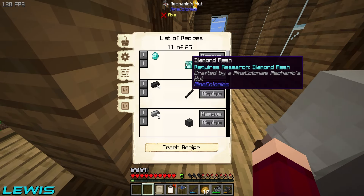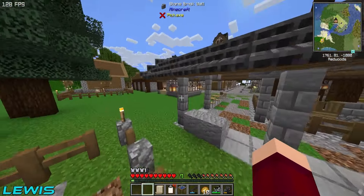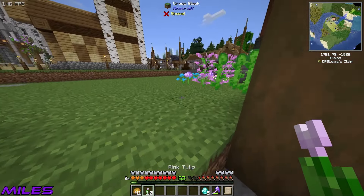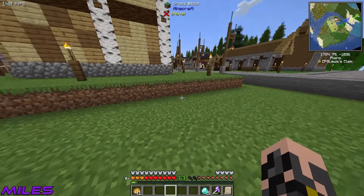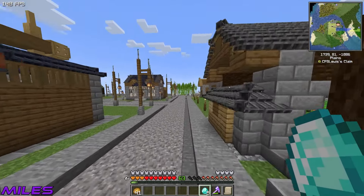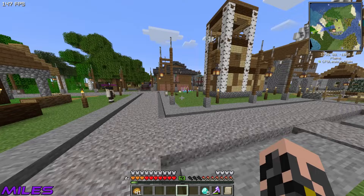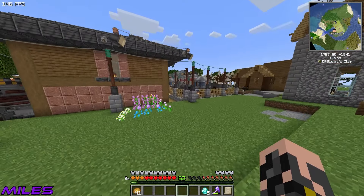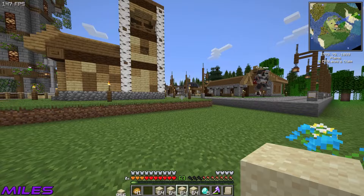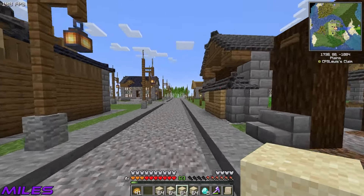Bring some diamonds over here. This guy has been waiting to do some sieving work all his life. What do you need over here to get us the good stuff? He needs sand — bring some sand as well, so he can get some ruby shards, sapphire shards, and topaz shards. A whole lot of sand. So I'm going to set a minimum stock for this guy so hopefully he's fully stocked up.